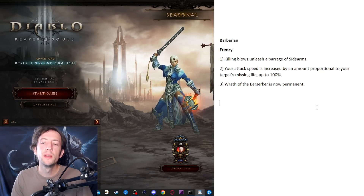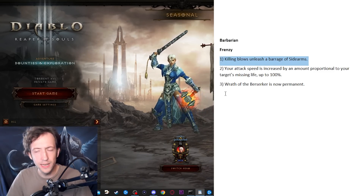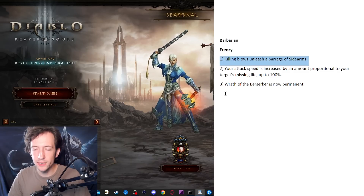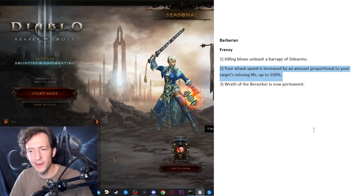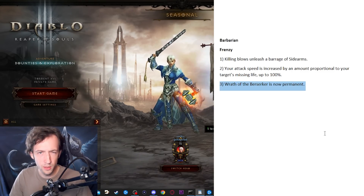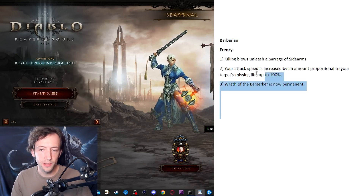Starting with the barbarian, here's the idea for the Frenzy set — Horde of the Ninety Savages. I think it just needs a bit more AoE and action. With that name, I want to see a lot of sidearms — those flying axes — way more of them, to give it some AoE. I also want some effect where you get more and more enraged as you attack, so extra attack speed depending on the target's missing life. And a perma-Wrath of the Berserker, because I think it fits this set perfectly and has been requested by a lot of barbarian players. It would help with toughness, CC, and just make the whole thing way cooler.